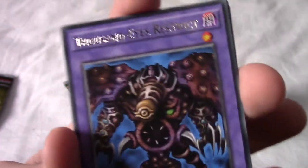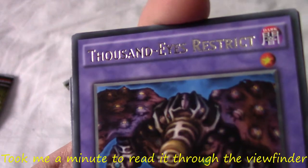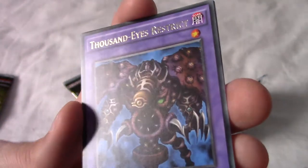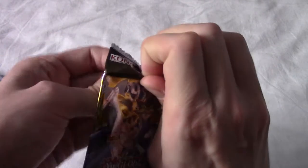We have Exchange of the Spirit again, and our rare — it's a fusion — is Thousand-Eyes Restrict! That's Pegasus's thing. This has been a really cool set. Back in the day, Dark Magician of Chaos and Thousand-Eyes Restrict were considered some of the coolest cards, at least amongst me and my other ten-year-old friends when we got into Yu-Gi-Oh.